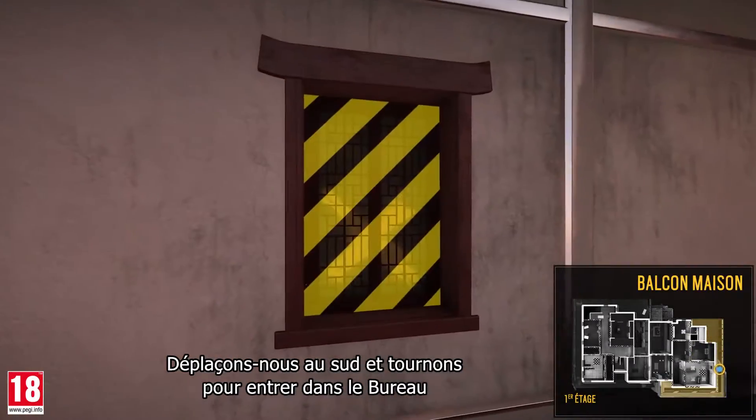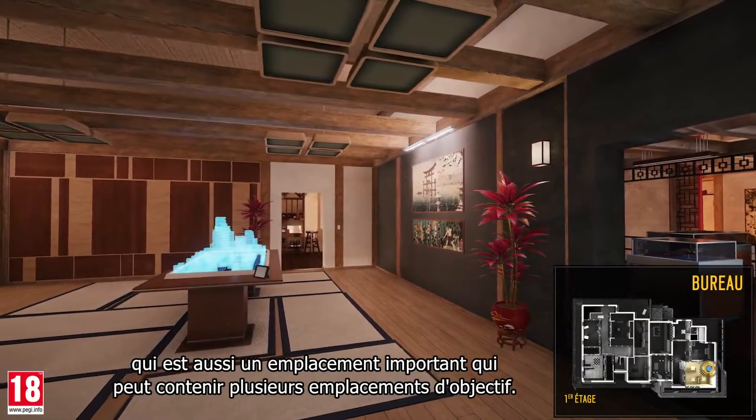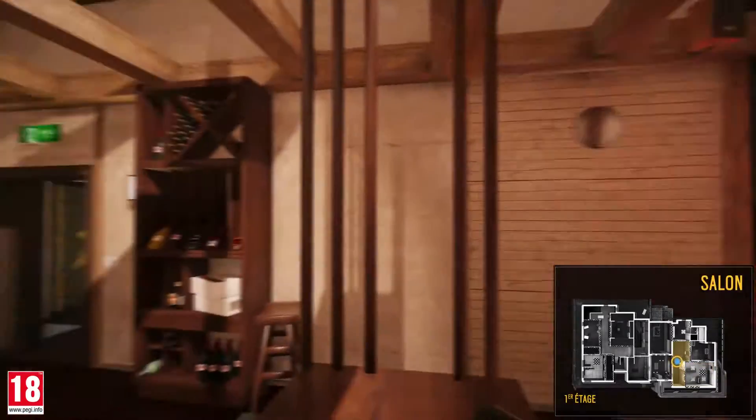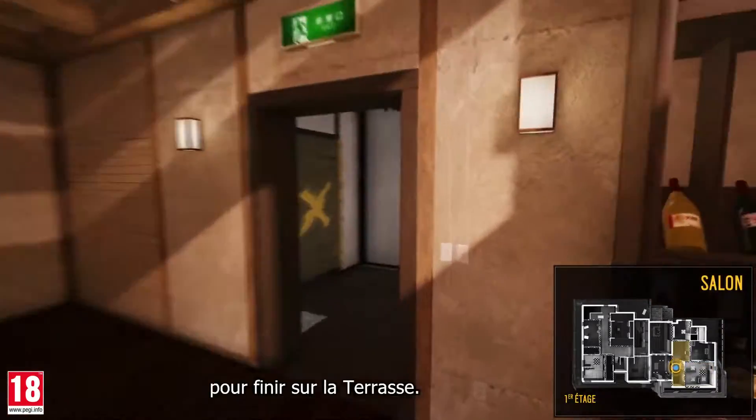Now let's move south and turn to enter the work office, which is also an important location that can contain numerous objective sites. And now we'll go through the lounge and end up on the terrace.